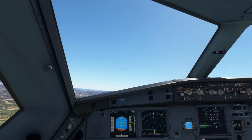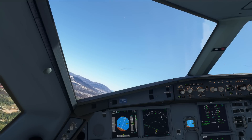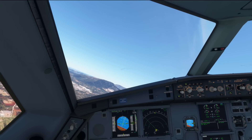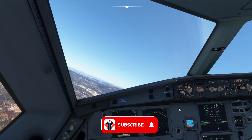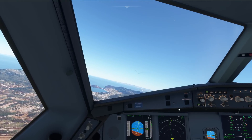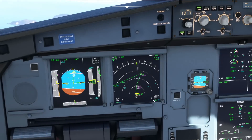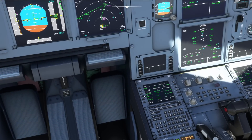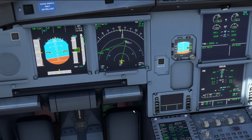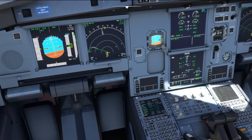It's actually holding our V2 plus 10 quite nicely up to our acceleration speeds. Let's clean the aeroplane up and away we go. We've got a couple of different legs here — we're going to do a direct to KEAR within the SID, and again that responds quite nicely. Now we're going to do a direct to KRO, and again that responds really nicely.